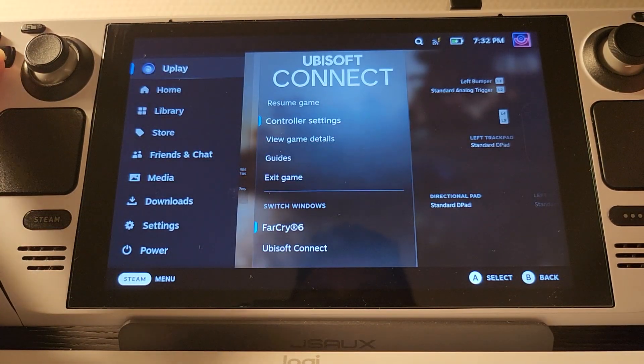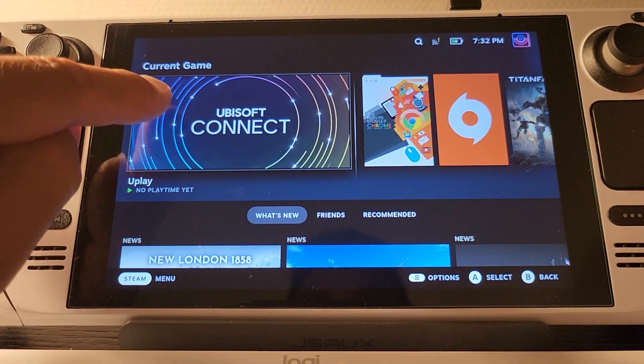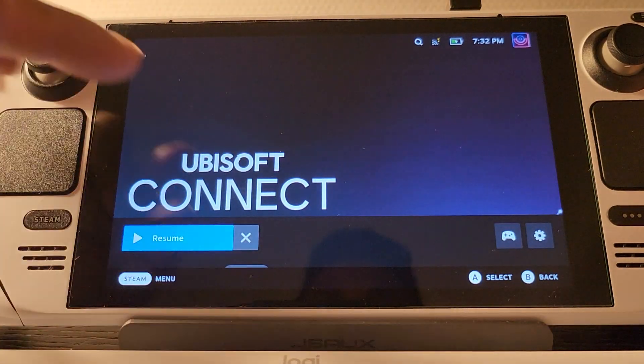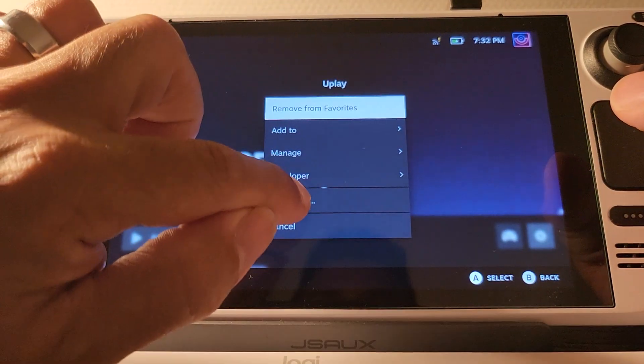In fact, let me just go and show you this. If I go home, what I've got here is Ubisoft Connect running as an app — I added that to my Steam library — and then the properties of which, if we go to the properties,